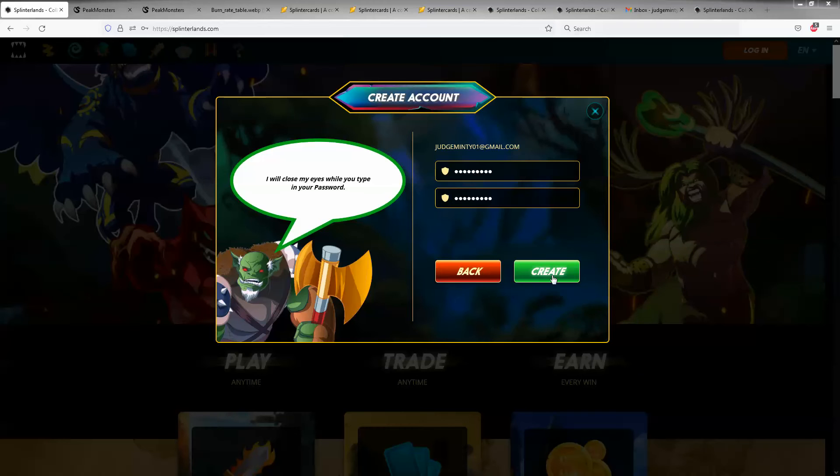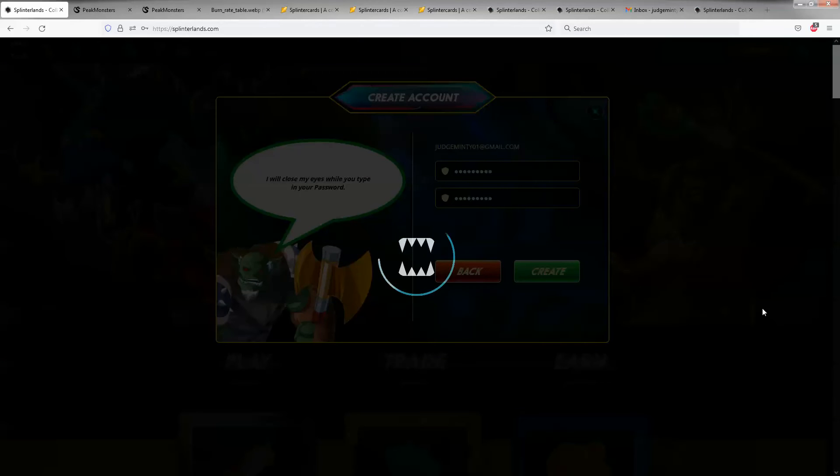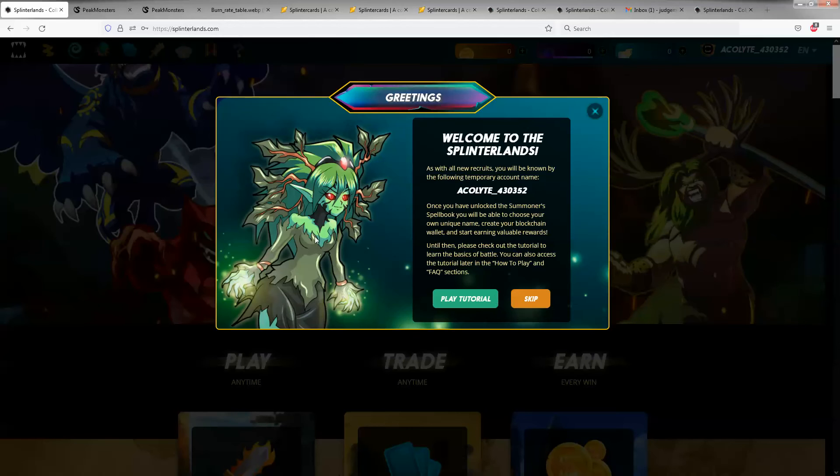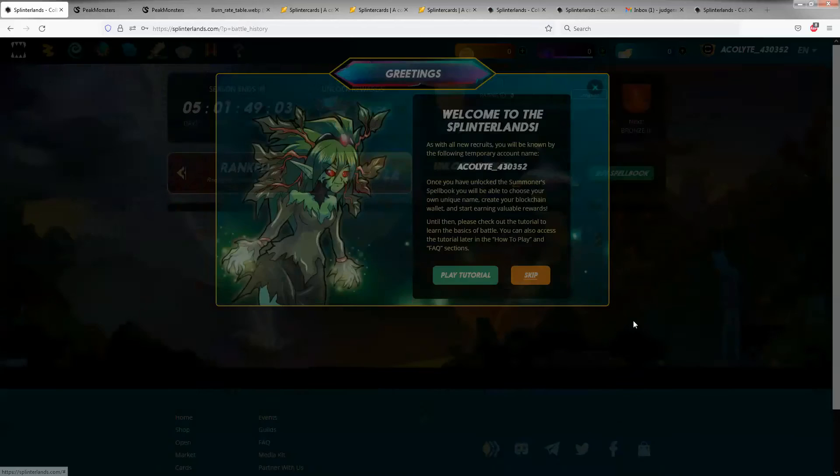Once you type in your passwords, just hit Create. You'll see the little Splinterlands mouthy thing go around and it'll give you the option of playing the tutorial. You may want to play the tutorial — that's up to you. For the purposes of this, though, I'm going to go ahead and skip it because I will give you a better, more in-depth tutorial in a future video.